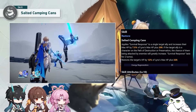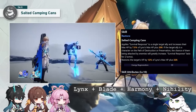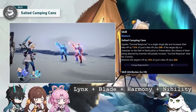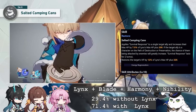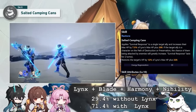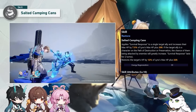So if you have a team consisting of Lynx, Blade — who's a Destruction character — and then the other two being either Harmony or Nihility, Blade will have a 29.4% chance to be targeted by the enemy. Now, Blade with survival response will have a 71.4% probability to be attacked, making that about 2.4 times as more likely. To put it all together: her skill heals, increases max HP, and increases taunt value.